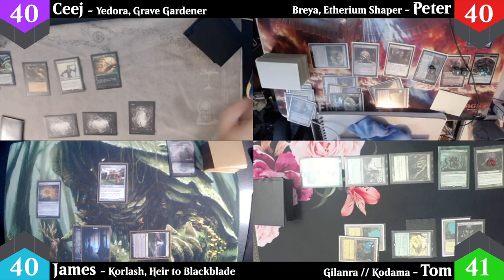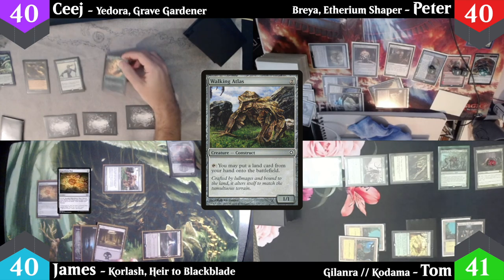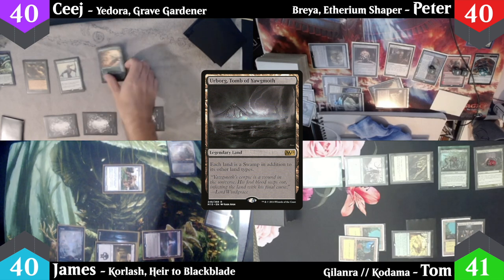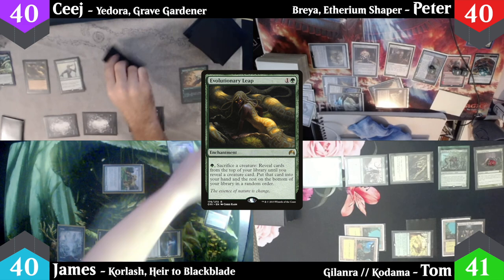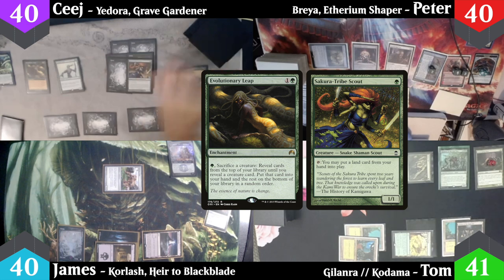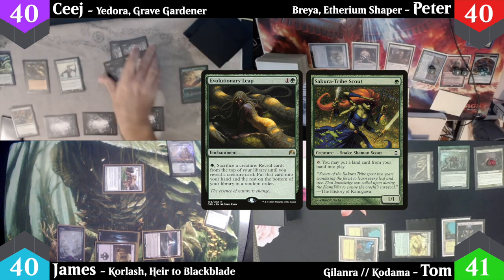At my end step, James activates Walking Atlas to drop a swamp onto the battlefield, then cracks his Expedition Map to put Urborg Tomb of Yawgmoth from his library into his hand and shuffles. In response, CJ sacrifices the Nectar Pot into Evolutionary Leap, reveals five forests in a row and then a Sakura Tribe Scout, which goes into his hand while the forests go to the bottom.